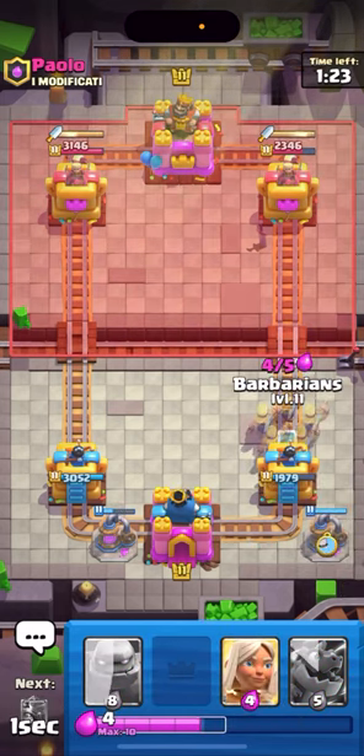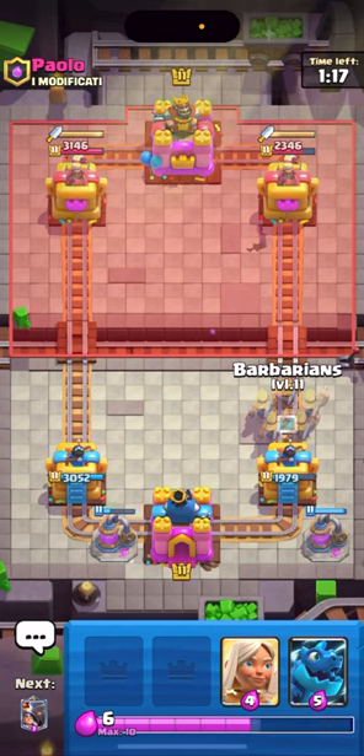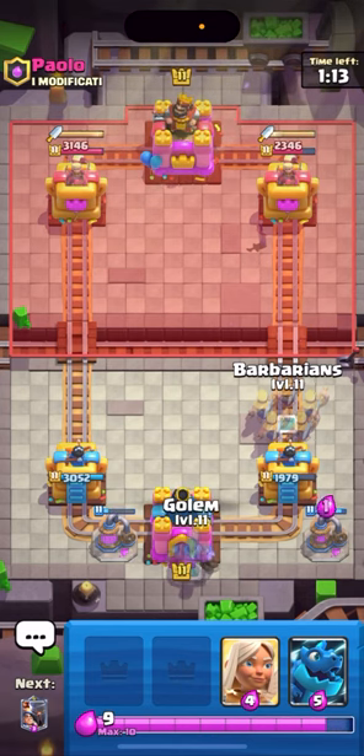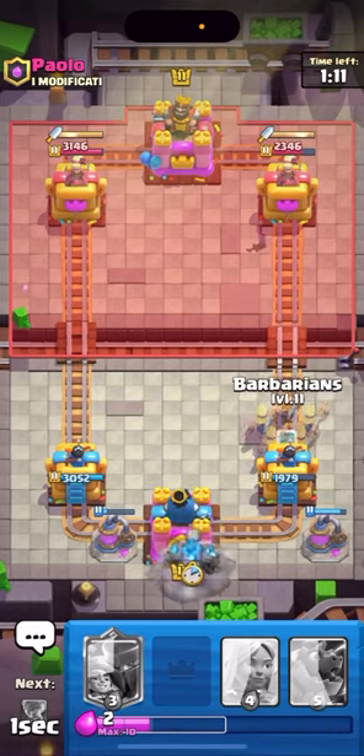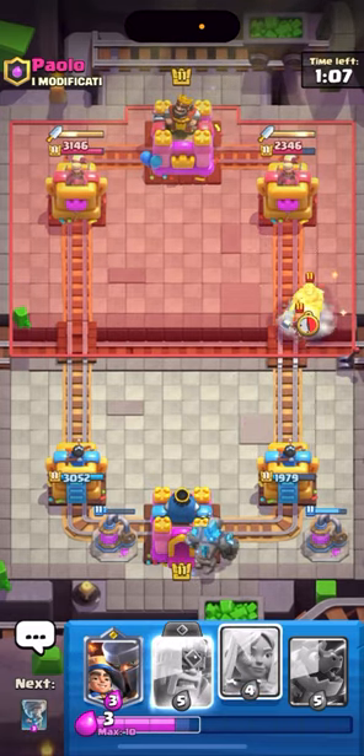I could be wrong — if you guys play Golem please let me know down in the comments how I'm supposed to play and any tips — but I think you want to just keep pumping, keep defending, and then in double elixir you want to practically get back to all your evos and just build up a Golem push. So by the time this Golem walks up it will be double elixir, so I'll just Golem right now.